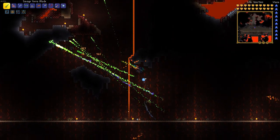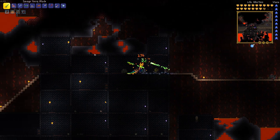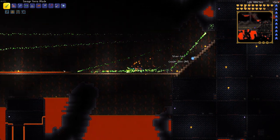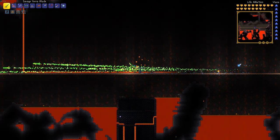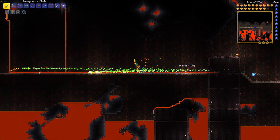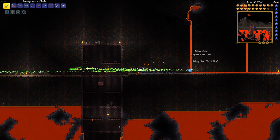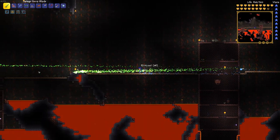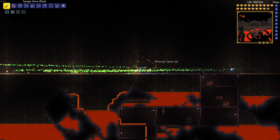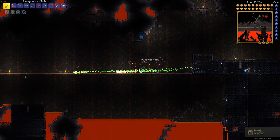Oh, a Red Devil! I haven't seen one of these guys in a while. What do they give you again? They give you something good, I just can't remember what it is. So yeah, those are all the accessories we need that we're going to be trying to get for the next few episodes - it's kind of like another quest for the Ankh Charm. Oh my gosh, that is a lot of Blinkroot. It's just growing and growing - it's like a pot farm gone crazy.